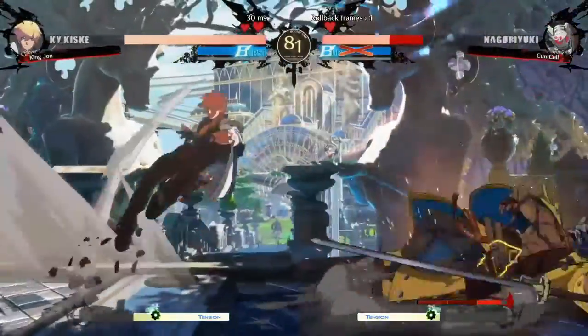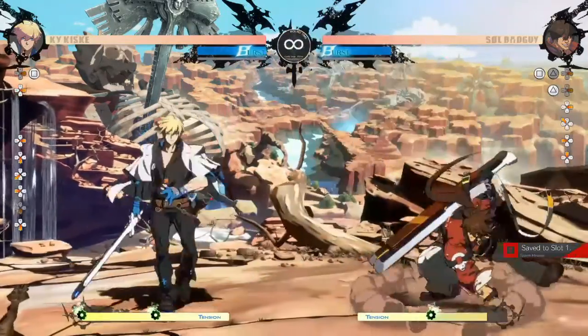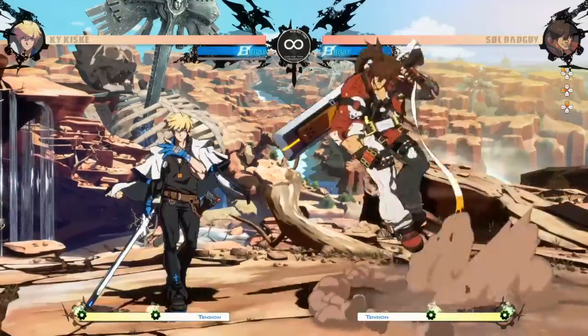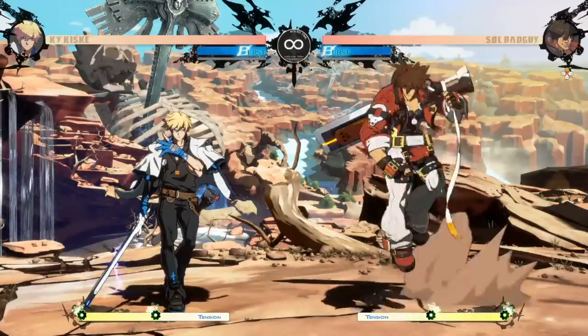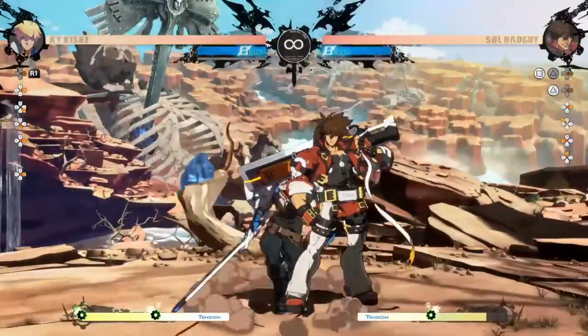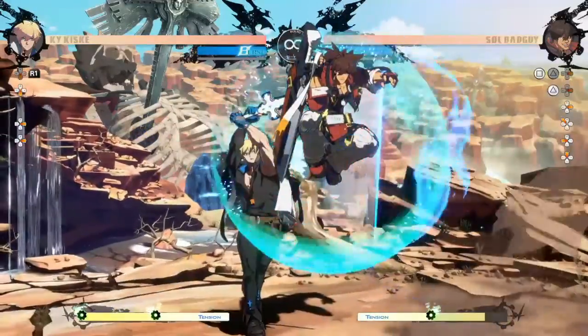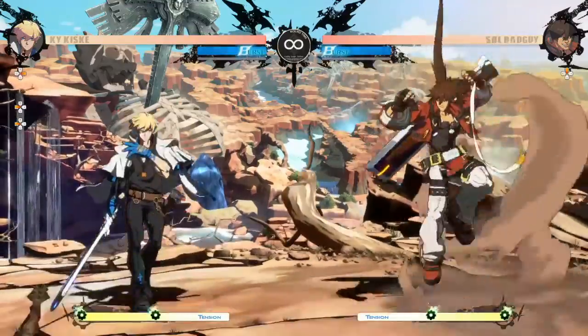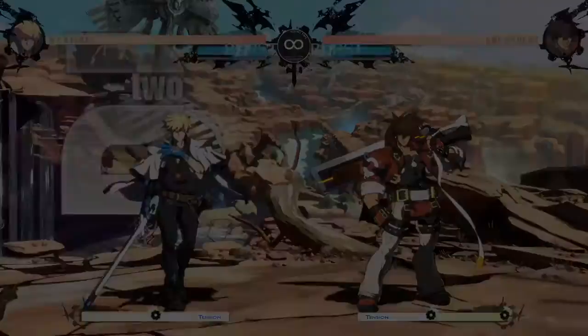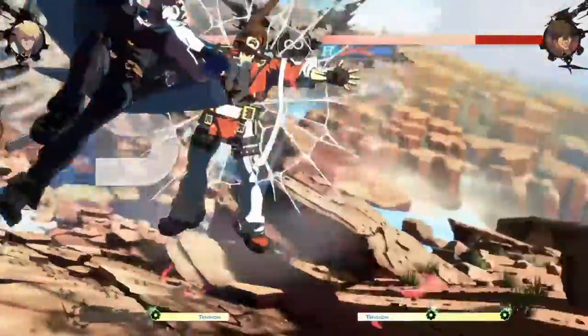But there isn't a single air-unblockable normal in the game. I played Ky during the beta, and he arguably has one of the best 6Ps in the entire game, but nothing air-unblockable. You can try DPing, 6P into a special, or 2HS — nothing really works as a true air-unblockable. The only thing I found completely air-unblockable is Ky's super, Ride the Lightning, but that costs tension meter.